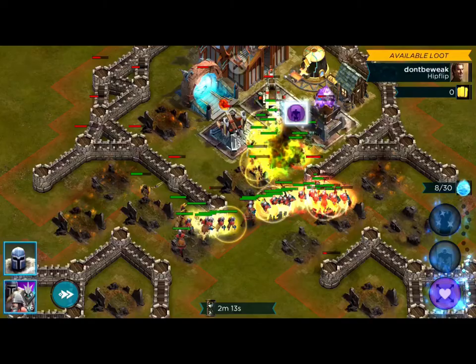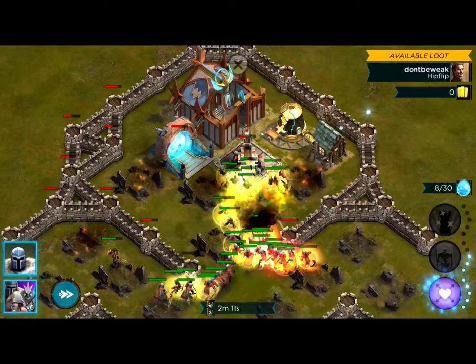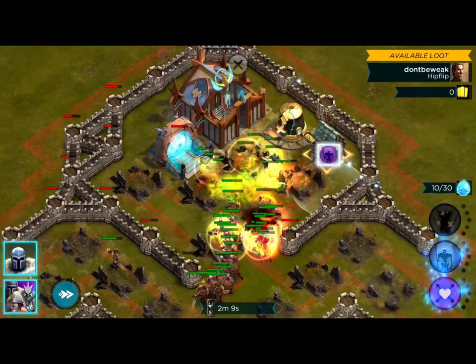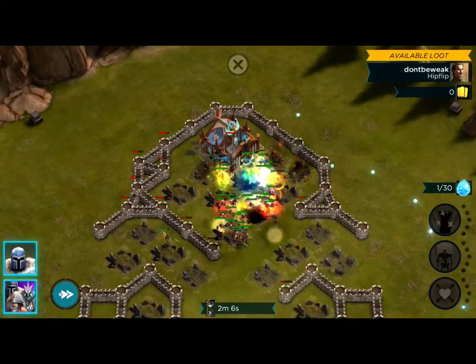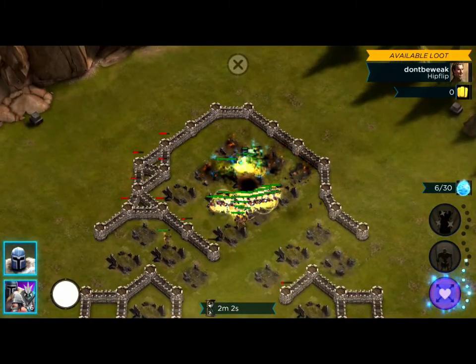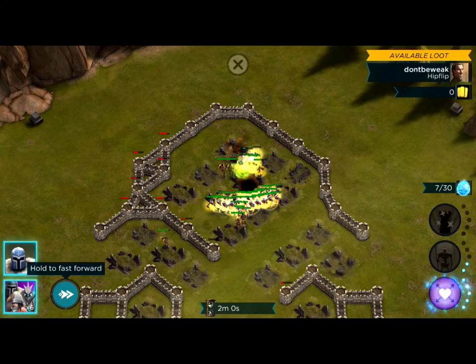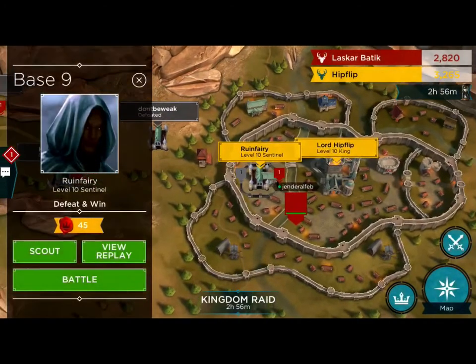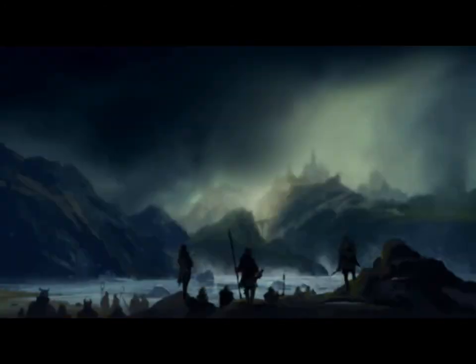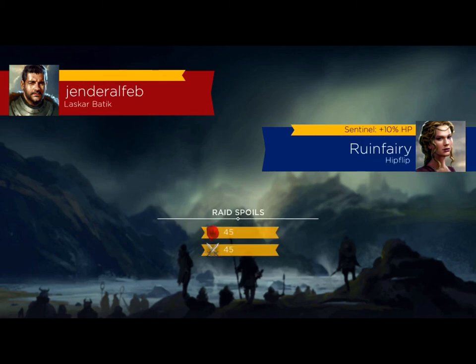I'm using the second spell here to summon some of the Noxious Dead. The Noxious Dead have decreasing health even though they're not being hit by anything, so they're sort of like temporary shadow units. Okay, now against the Sentinel stronghold level 10 — Ruinfairy.